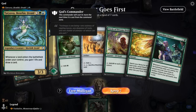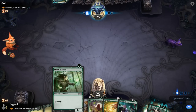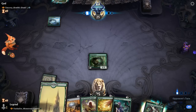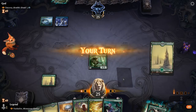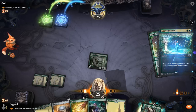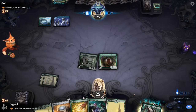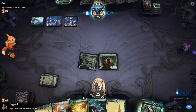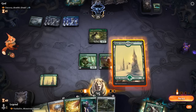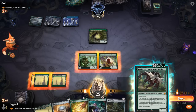We're on the draw facing Tatiova, Benthic Druid — blue-green ramp — so having an explosive start is going to be important. Turn one Mystic, turn two Circle of Dreams Druid. Guardian Project will help us draw additional cards to maybe keep up with Tatiova's card draw initially. There's a small argument for playing Cultivate here so we draw with Guardian Project after playing Circle of Dreams, but this gives us more mana so we can already play a turn-three Vorinclex. Opponent's got Azusa, so also off to a good start.